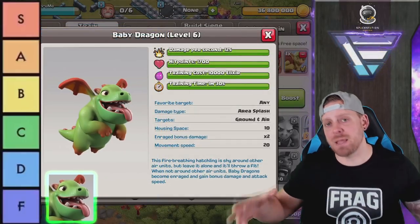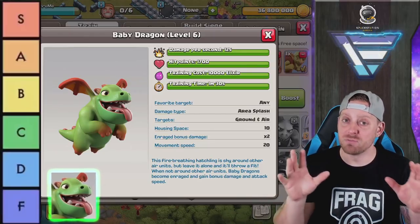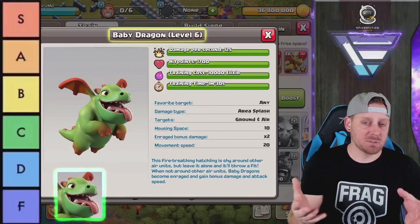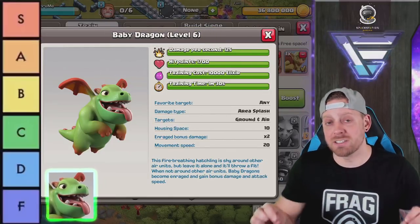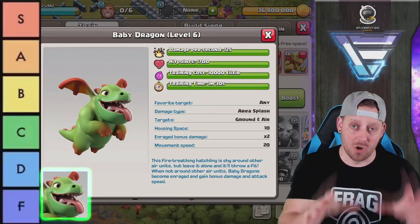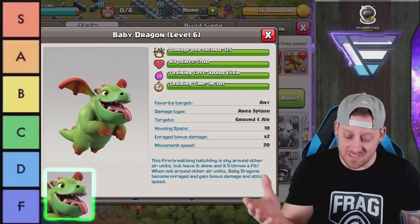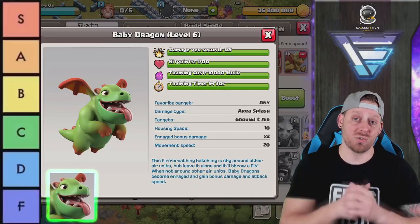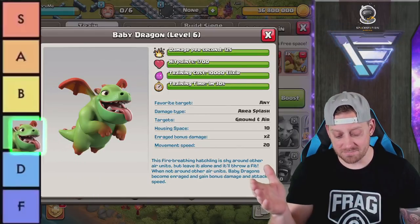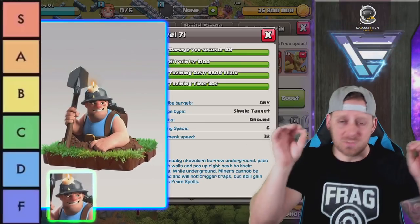The Baby Dragon felt like a stronger troop about a year ago when we used to see mass Baby Dragon attacks with the Queen Charge, or when they were used for funneling. But they've really taken a back seat — we're not seeing as many Baby Dragons for the camp space. People are bringing more Wizards instead. I love the Baby Dragons, but I don't really see them being used much at all, so they get a C.